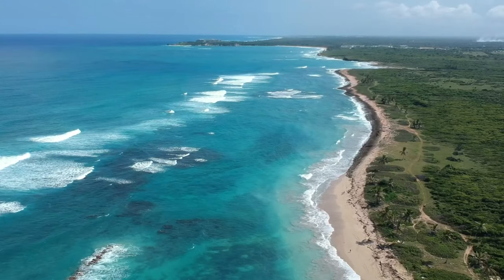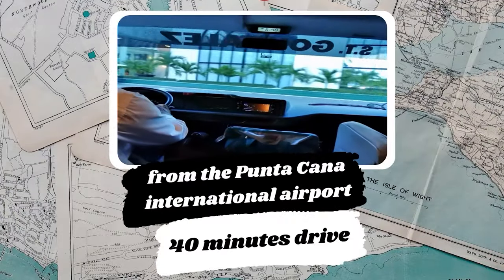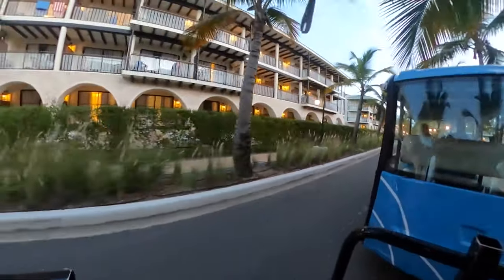Let's start with the location. The Ocean El Faro is located in the Uvero Alto area, which is approximately a 40-minute drive from the Punta Cana International Airport, so make sure you have your transport sorted before landing.